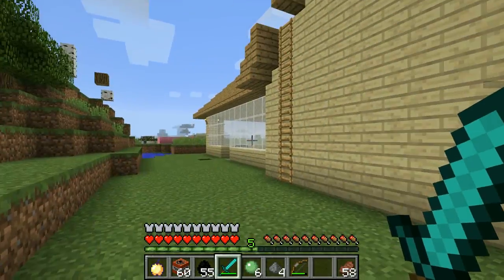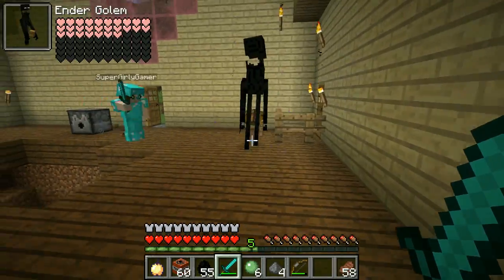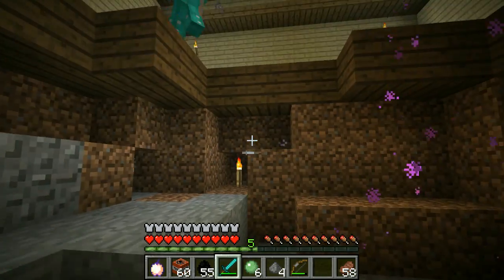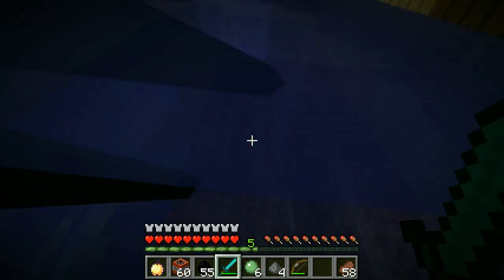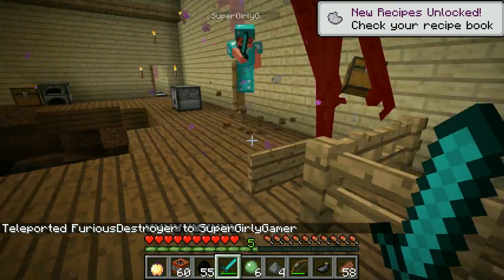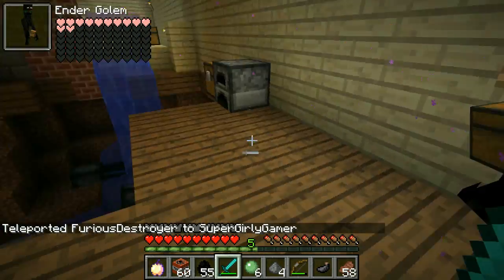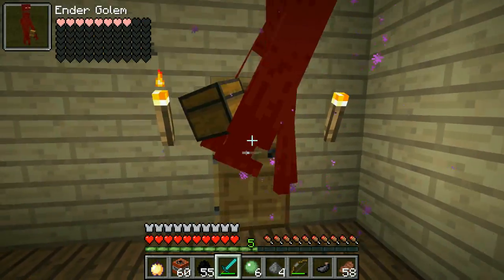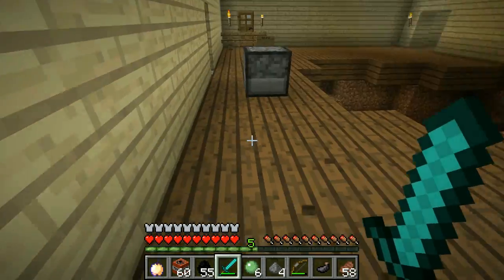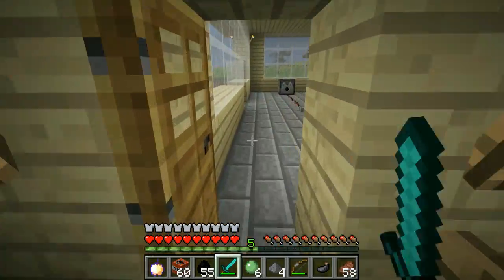Where'd he teleport to? Is he in here? Oh, he was outside. Oh my god, he looks madder than before! Just hit him in the feet. He keeps picking me up and throwing me — I'm gonna die! No — I got him! Run, hide in there, close the door — I'm gonna get him. Kill him! He's almost dead. We got our chest back! Jen is still alive — she never died!